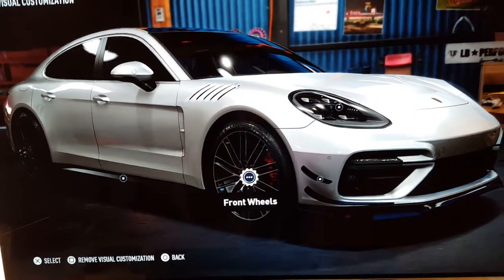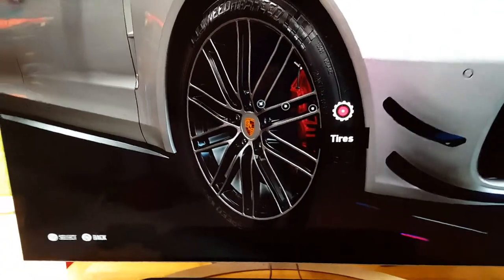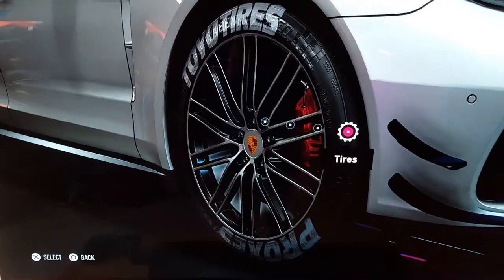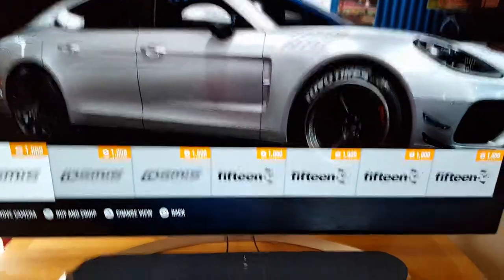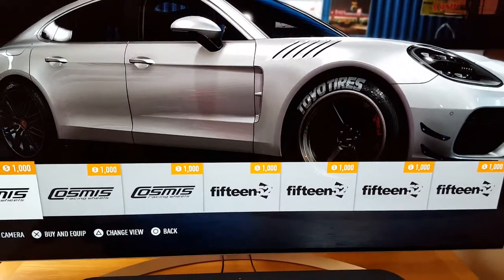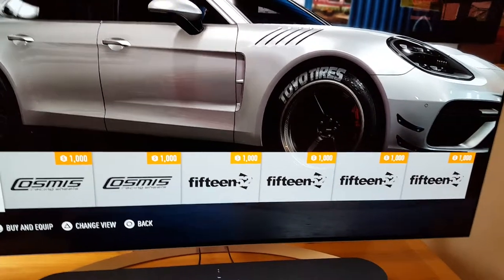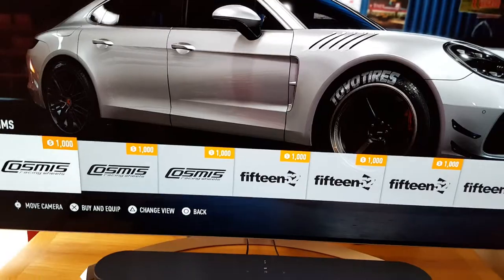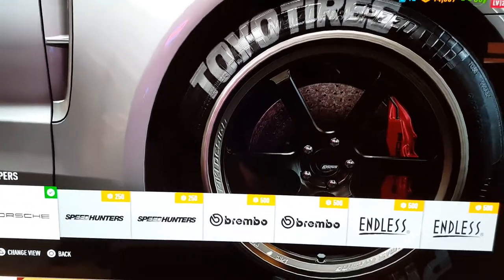Let's have a look at front wheels. I'm just gonna skip until I've decided because this will take forever. Okay guys, I've decided on Toyo tires — I really like these ones, very nice. Moving on to the brake discs. I'm gonna go with these calipers — buying these for the front.